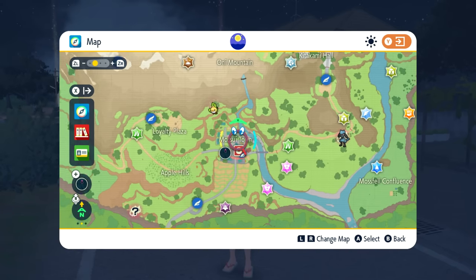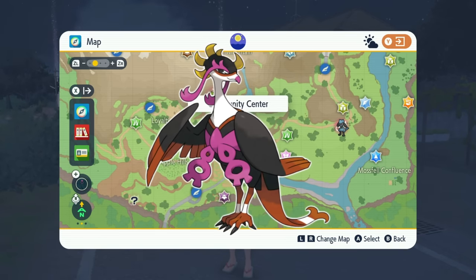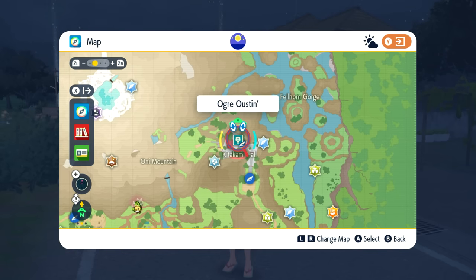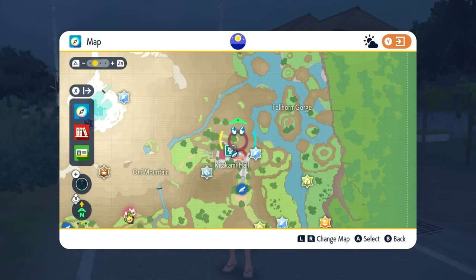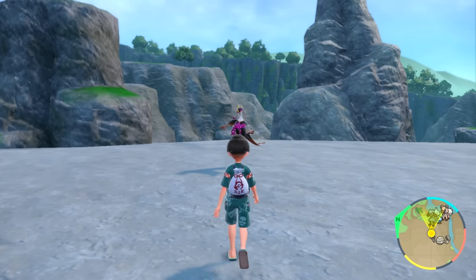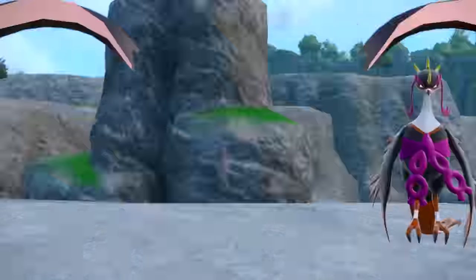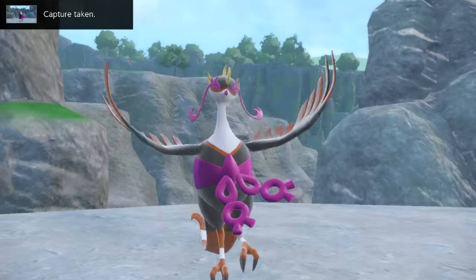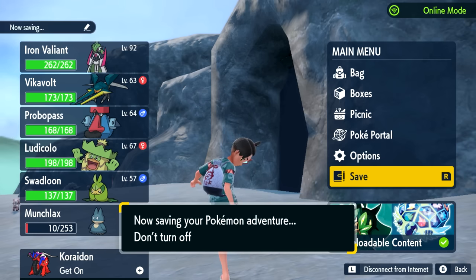The final Pokemon we're going for is Fezendipity. You can fast travel over to Kitikami Hall, and from there head north. As you continue going north, you'll notice that Fezendipity is standing there waiting for you outside of a cave exit. Once you see Fezendipity, make sure to snap your pictures, then save and go into battle.